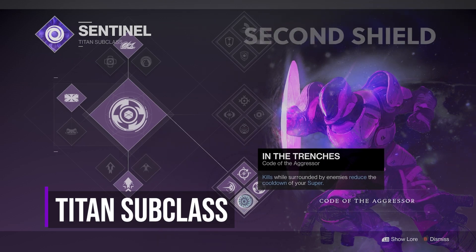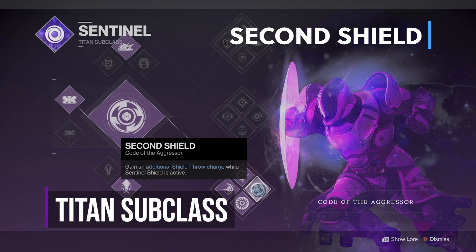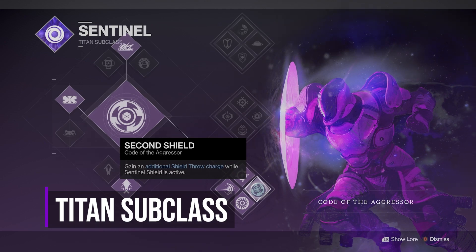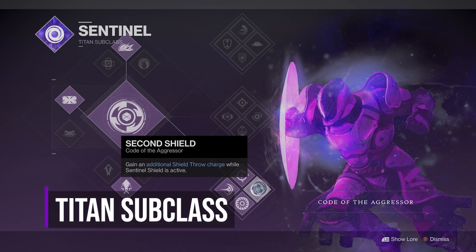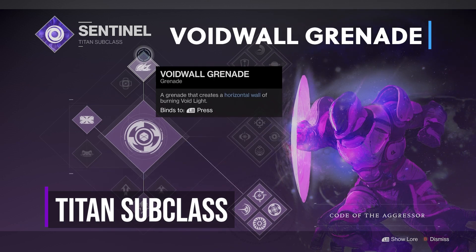And lastly, Second Shield: gain an additional shield throw charge while Sentinel Shield is active. Our exotic arms and Second Shield together break this super. But this build is not only about your super — give me a couple more minutes and I'll show you what I'm talking about. For my grenade, I like to use the Void Wall grenade, but it doesn't really matter — you may use whichever you prefer.